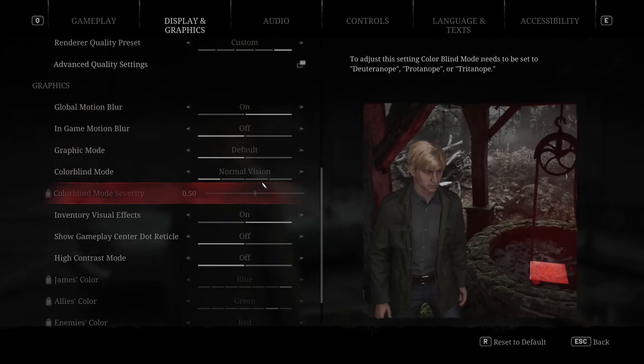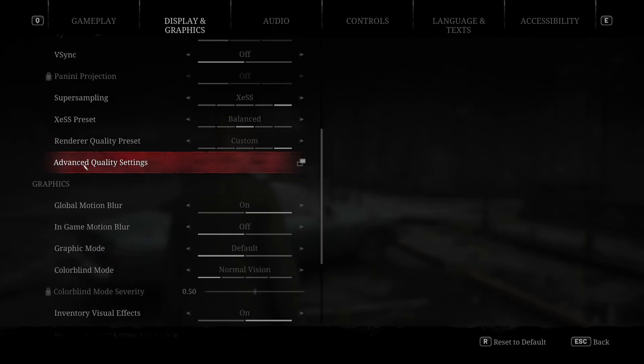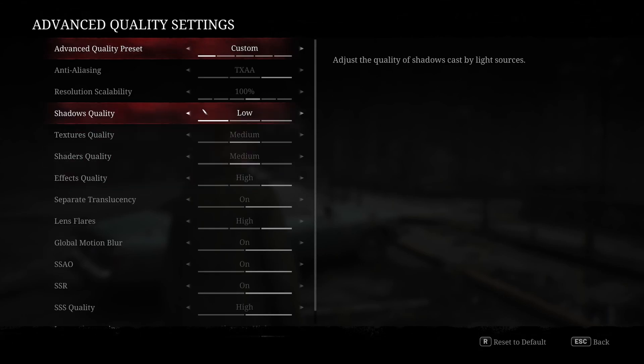A lot of this stuff is stock. Going to advanced — if you set this to custom, you can unlock advanced quality settings. In here, we've got shadow quality on low. This is one thing you've got to turn down if you don't have a super high-end GPU. The game looks notably better on medium, but there's about a 20% performance loss going to medium. Medium to high, visually, not a huge difference. So realistically, shadow quality on low if you're on a low-to-mid-range GPU, and maybe try medium if you're on a higher-end GPU.